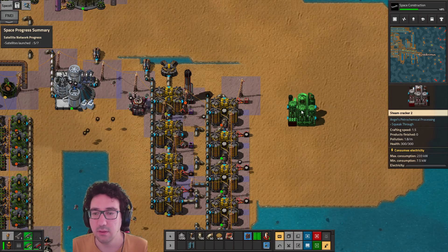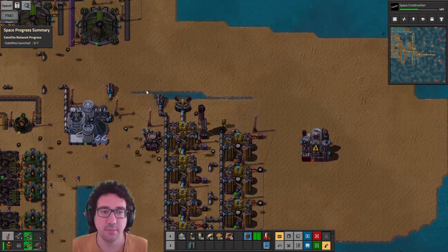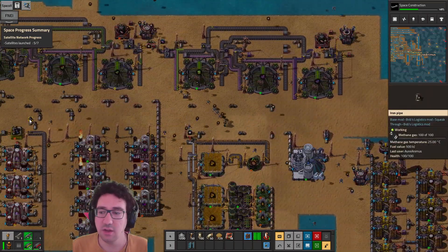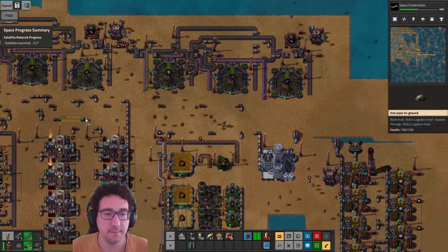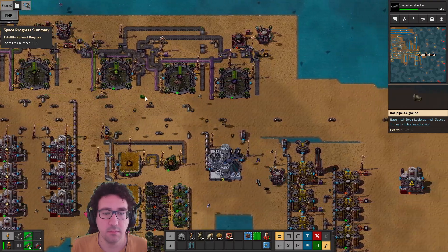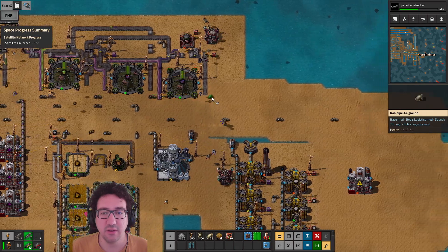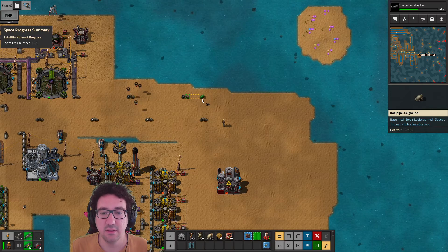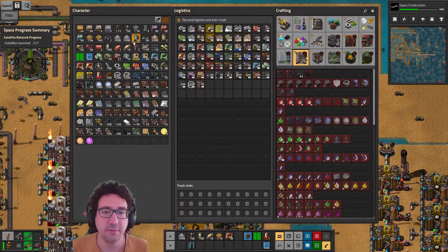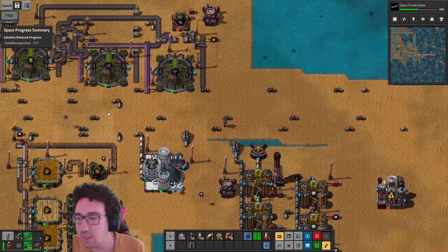Steam Cracker 2 — it's going to be doing methane into methanol. So we want to get some stuff over here: firstly, the methane, which is this pipe here. Second, the steam — let's hope we can go under here; yes, excellent. Then we have residual gas which is up here. There we go, and finally we have the methanol output.